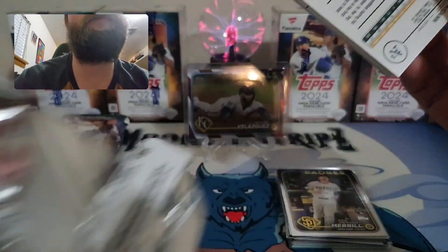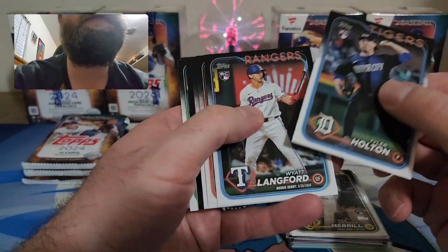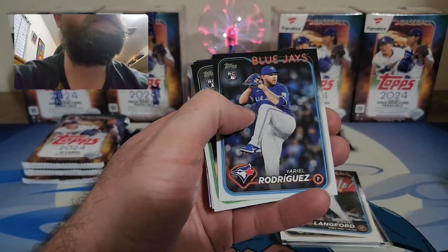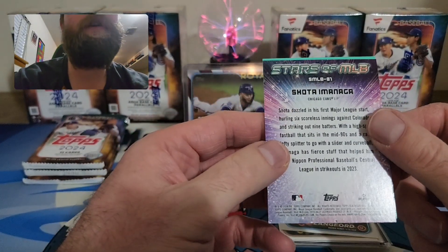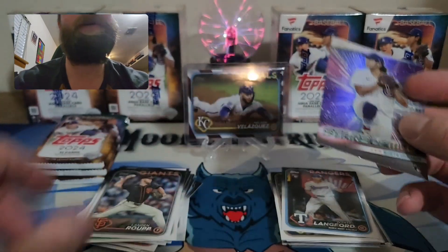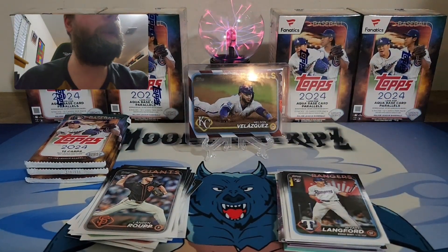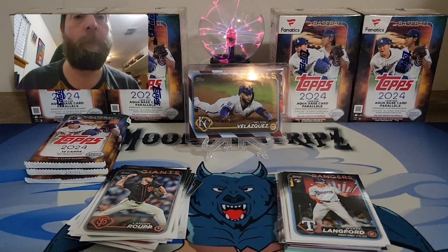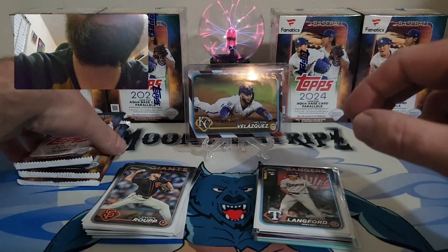Wish me luck — I'd love to pull a banger. We have a White Langford. Favorite card of the rip: Shota Imanaga on Stars MLB, and our aqua is Kyle McCann — a nice rookie there. It's always nice to get rookies in parallels — you never know when a player is going to take off. We now have two rookies in the aqua overall.